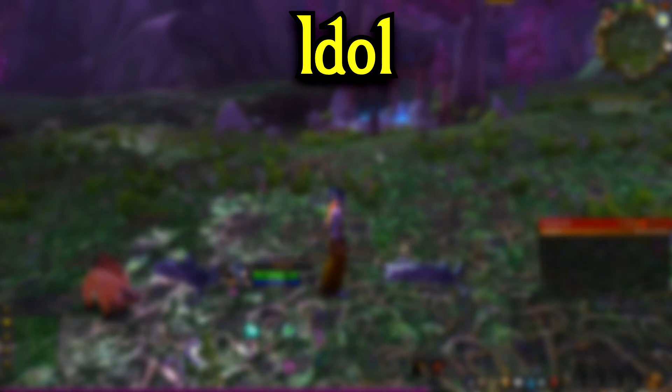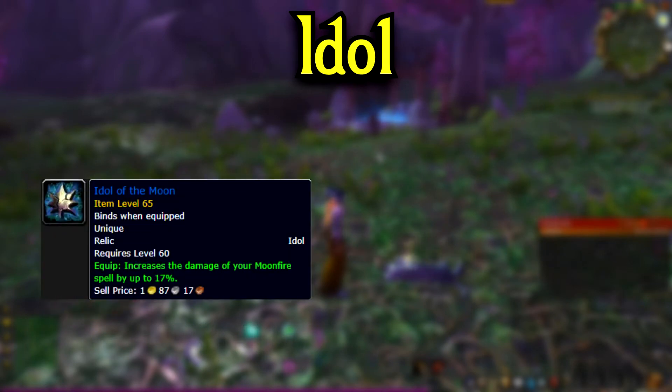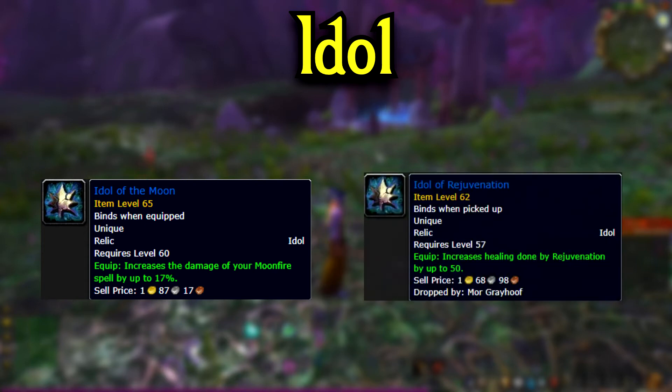For your idol, the best would be Idol of Moon, which is a world drop. I'm not entirely sure if this is coming in Phase 5 or Phase 6, so if it isn't out, then the best is going to be Idol of Rejuvenation, coming from Moor Greyhoof, who is a dungeon set 2 summonable boss in Lower Blackrock Spire.